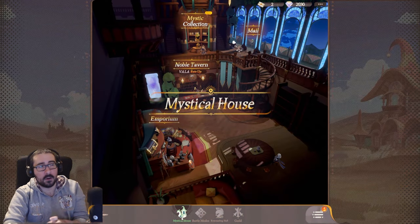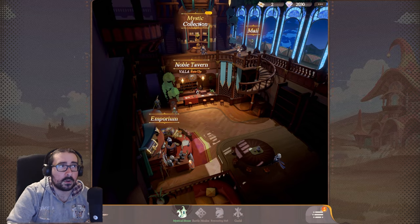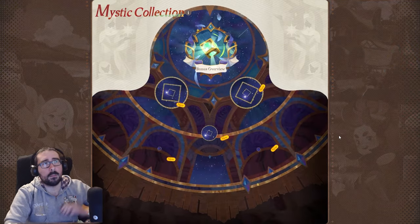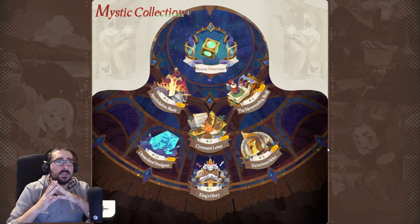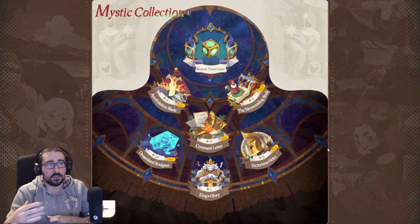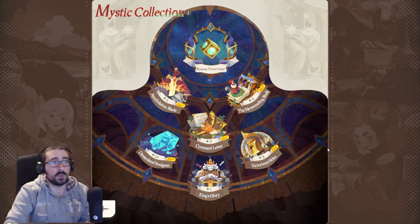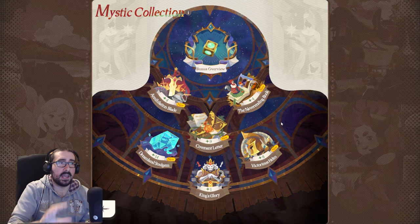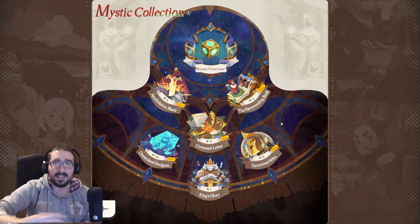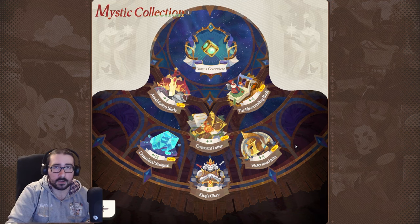The first thing I want to address is the mystical collection. You can find it by clicking on the mystical house at the bottom, then clicking mystical collection. This is probably the most neglected thing that new players will encounter because you gradually forget about it — but it's really important.